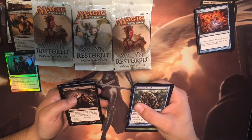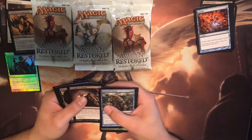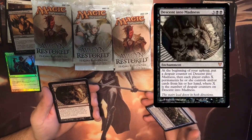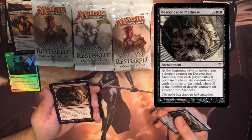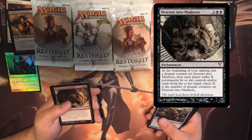At the beginning of your upkeep, target opponent discards a card if you control a creature with the greatest power, or tied with the greatest power. Descent into Madness: at the beginning of your upkeep, put a despair counter on Descent into Madness. Then each player exiles X permanents they control and or cards from their hand, where X is the number of despair counters on it.